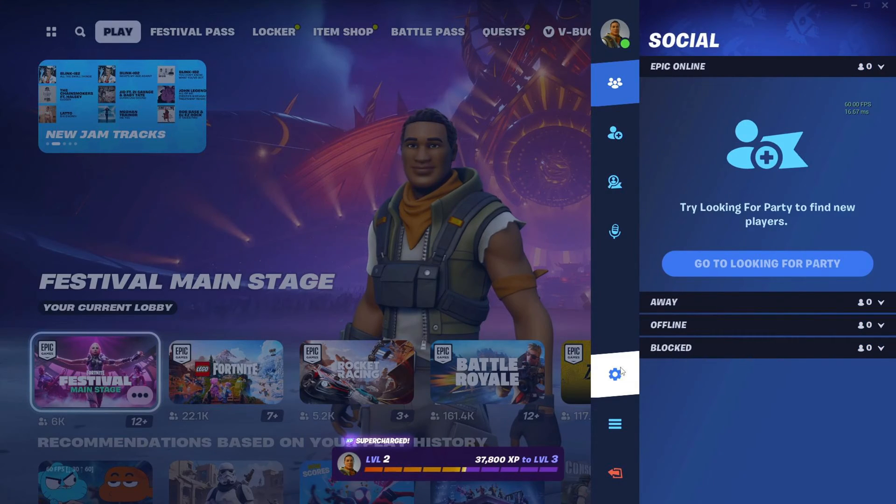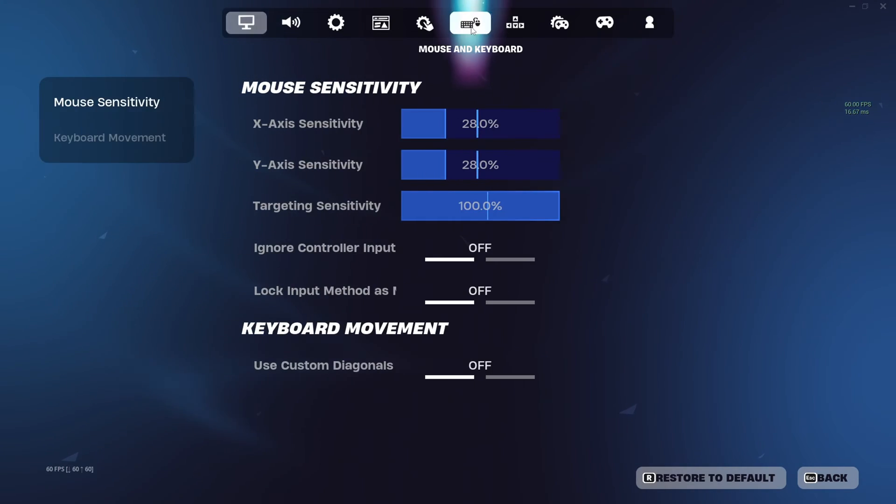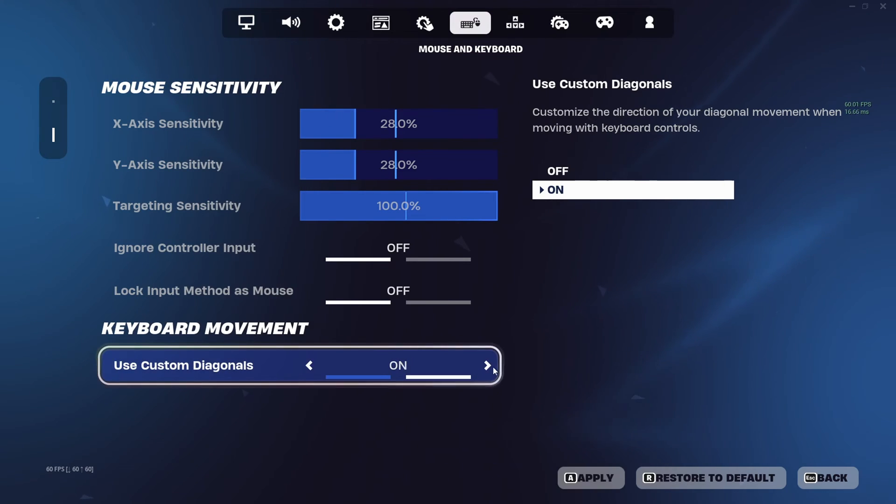Click on the settings icon, then click on settings. Next, switch to the Mouse and Keyboard tab. From this tab, turn on Use Custom Diagonals.